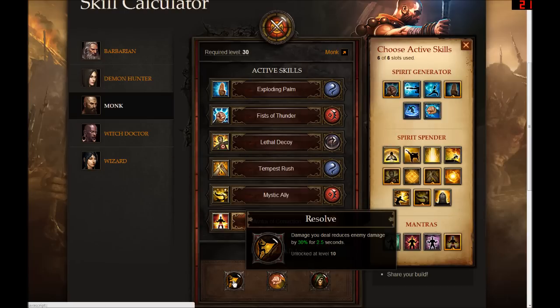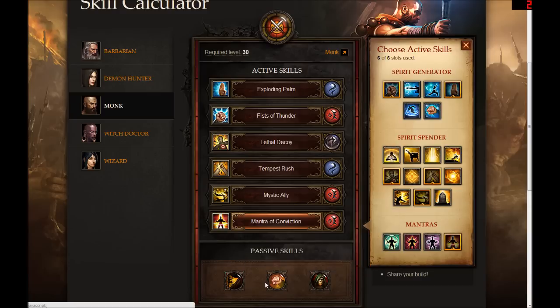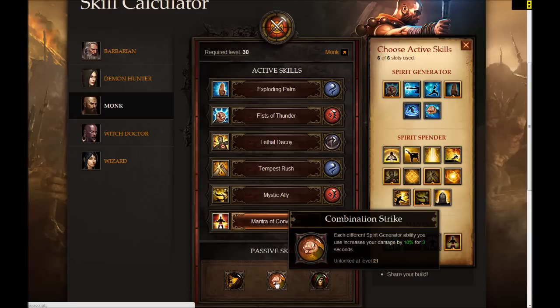There's nothing too evil on any of the passive skills. I am going to be hobbling my enemies a little bit more with Resolve — I reduce their damage, and I'll be able to stay in melee combat too, so there's functional use there as well. The second passive skill is the Combination Strike passive, which gives me a stacking damage buff. It will be very useful in conjunction with Exploding Palm and Fists of Thunder, skills I'll be using very frequently.